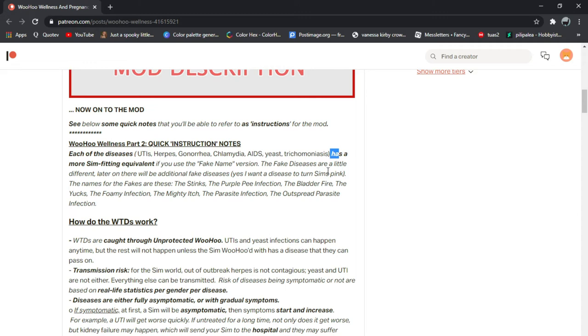Yes, I want the disease to turn the sims pink. The names of the fakes are: the stinks, the pee infection, the bladder fire, the yooks, the foamy infection, the mighty age, the parasite infection, the outspread parasite infection.